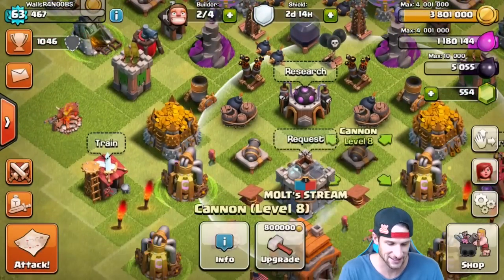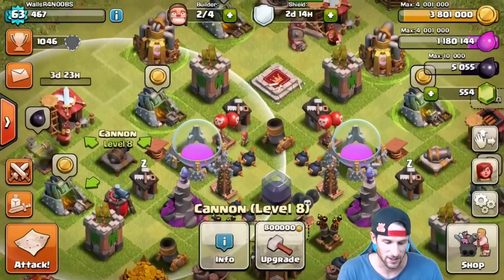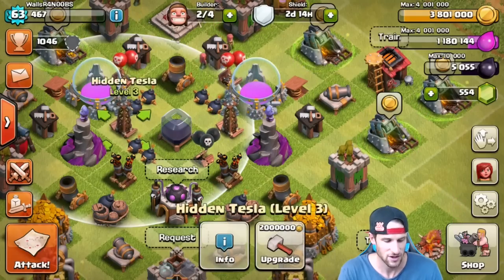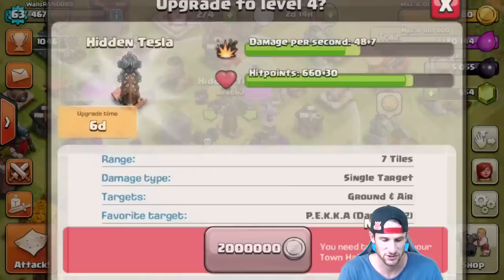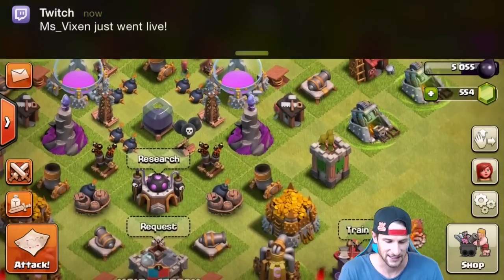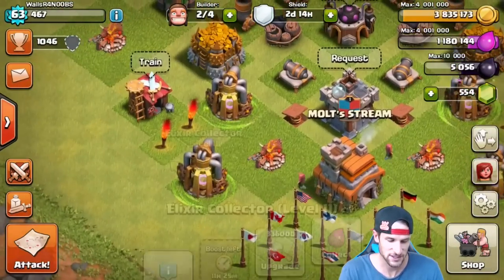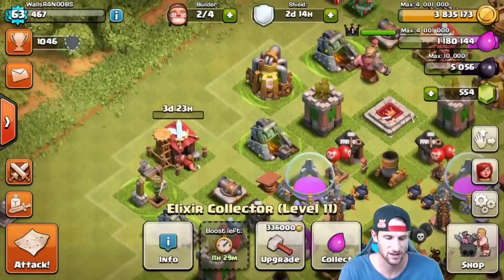We can't upgrade our clan castle. All of our cannons are level 8 — can't upgrade those. We can't upgrade our level 5 mortars, our level 4 wizard towers, our level 3 Teslas, or our bombs. I'm just showing you guys that we can't upgrade anything that costs gold.